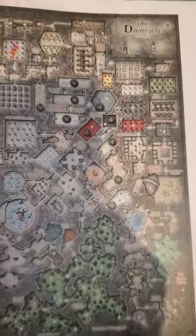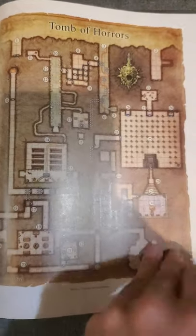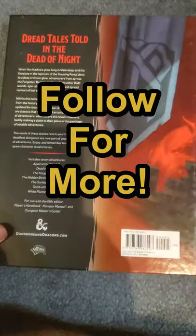Dead in Thay, a massive sprawling mega dungeon filled with a variety of fun biomes. Against the Giants, a series of quests dealing with a whole bunch of terrible giants. And lastly, Tomb of Horrors, the classic quintessential dungeon which has killed many a PC. Can your players tackle all seven of these awesome dungeons, or will they drown their sorrows in the tavern?